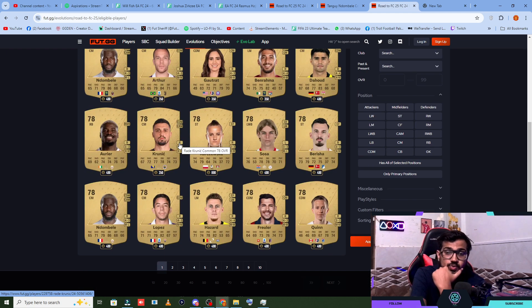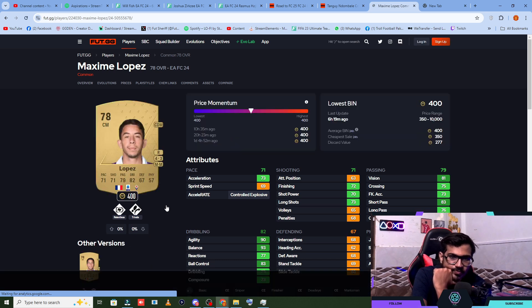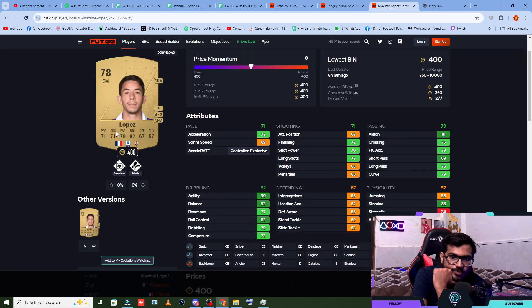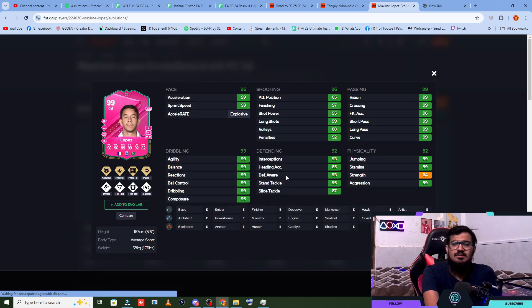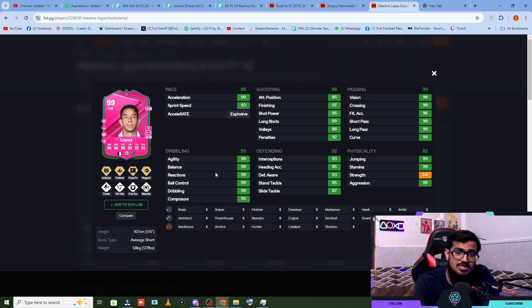A left wing back or a fullback can also be an option. This Lopez looks really good — let me check his evolution. He's got 99 dribbling, almost 99 pace. Other than physicality — strength is 64 — this doesn't look that bad. Shooting is not bad, 99 passing.